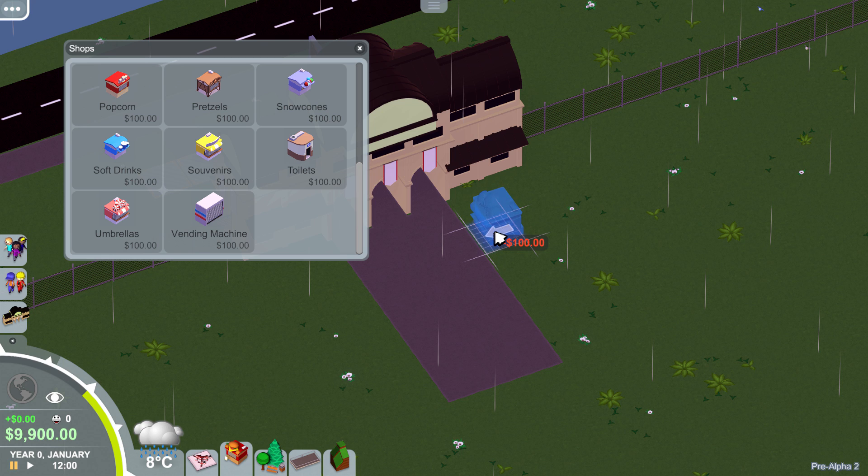Putting the umbrella shop near the entrance is probably a good idea since it's raining — when people come in, they might want to buy something. If I'm rolling in the dough at any point, I can change up the organization I have going on. So we'll put umbrellas there. You'll notice a little icon that popped up — that's showing we have a lack of material. We'll go over what you need to do to make sure the umbrella store gets its materials.